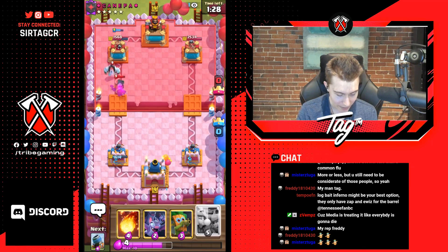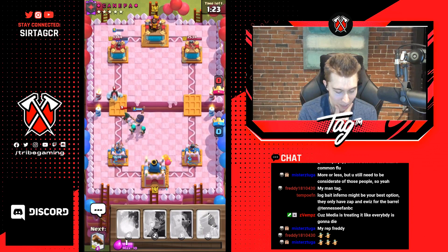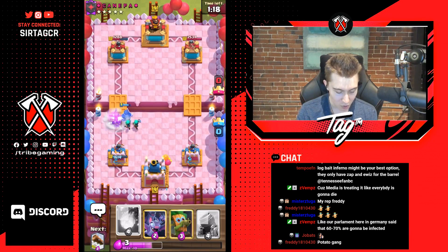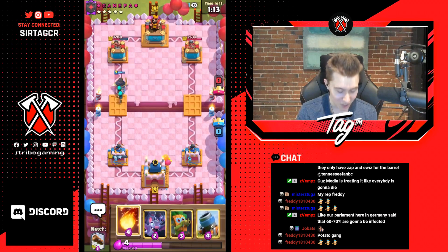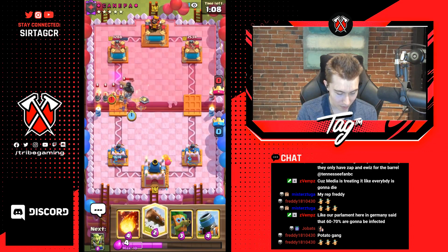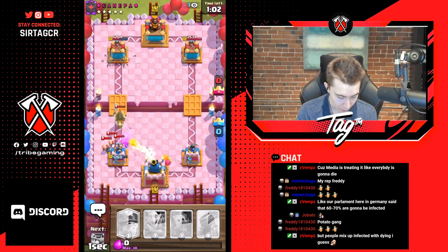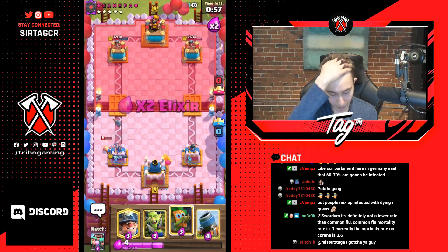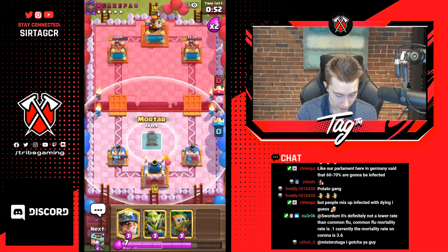He didn't zap it — he's a good player. A lesser player would have zapped and then the stab goblins survive for a miserable interaction. Going for rascals right on top of the bandit so the bandit doesn't dash towards our tower. He's playing really well — he'll probably try to go for royal hogs after. We got a lot of damage with the rascals early on so we're in a favorable situation. He'll definitely zap this. Going for a log here and I want to fireball the dark prince too.